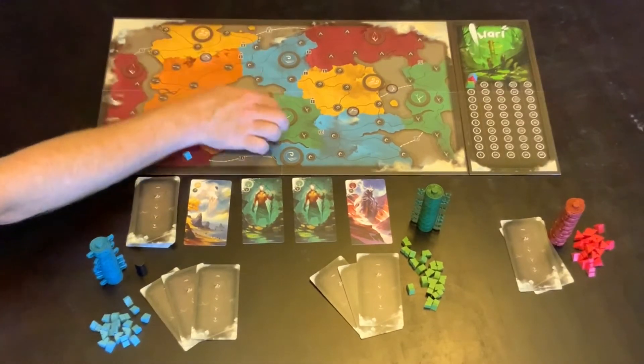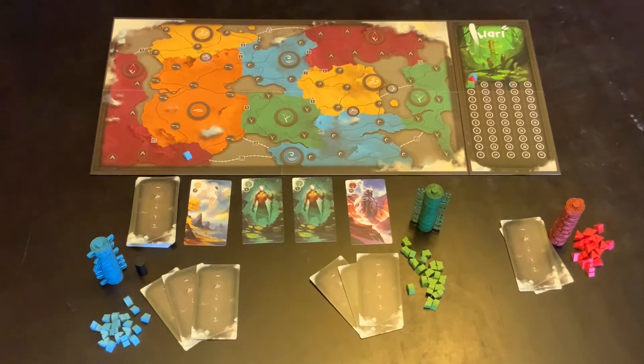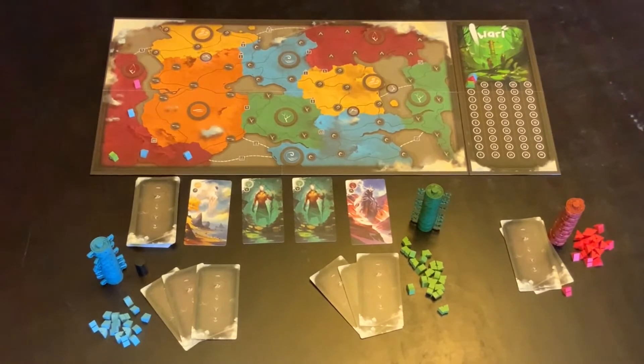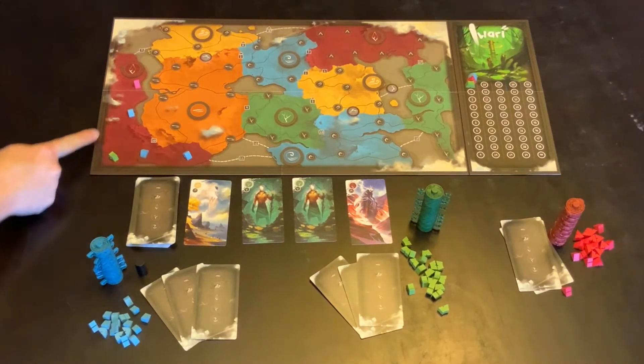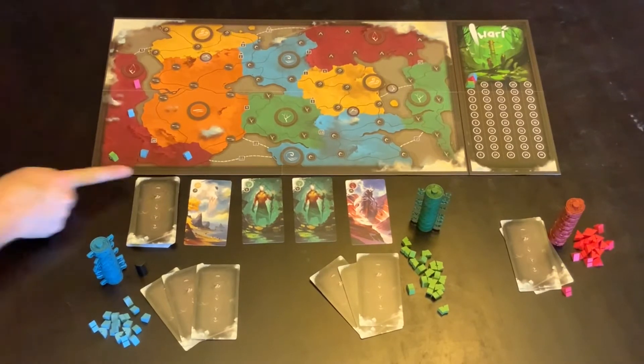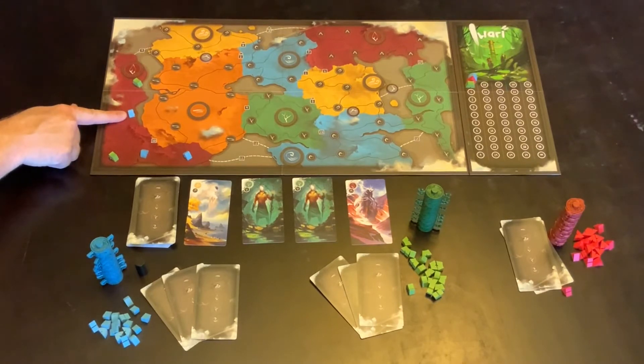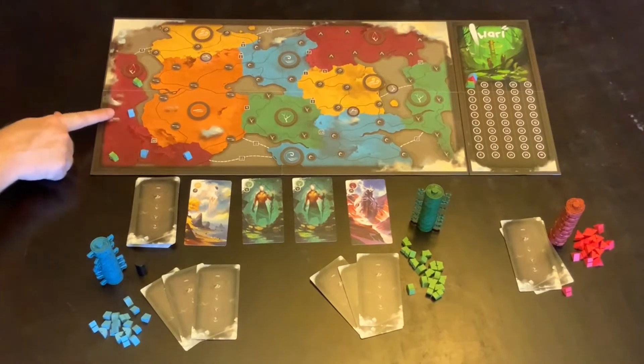Areas are divided by color. There's another side of the board which has a different number of colored areas on it, just to make the game a little bit different each time you play. The way an area is scored is by looking at the number of tents that each player has in the area. So with this area here there are three blue tents, one green, and one red, which means that blue has the majority. What they're going to score is a point for every tent in the area, so blue would get five points. Green, which is the second largest, would score the number of tents of the largest grouping — so green would get three points.